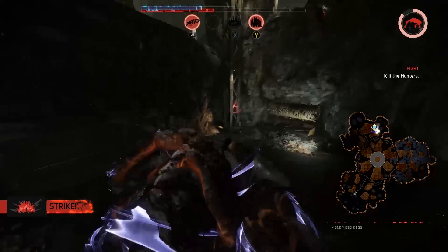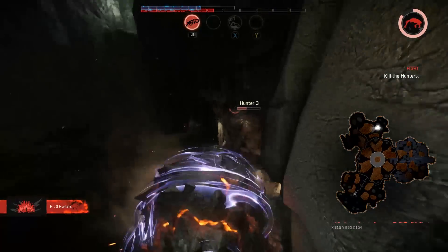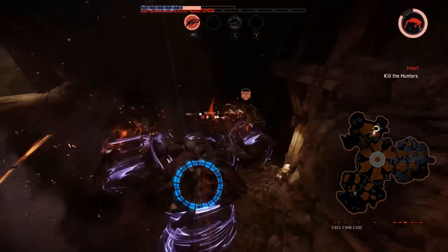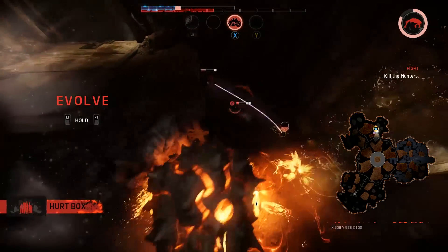In general, Behemoth's attacks have long wind-up periods for all of them. I haven't used the tongue ability yet, which snatches hunters from afar. But everything has a long wind-up animation, and when he does wind up, he exposes his stomach. So attacking becomes dangerous for you just like it is for them.